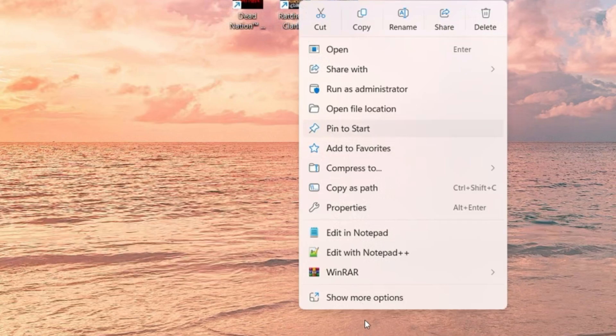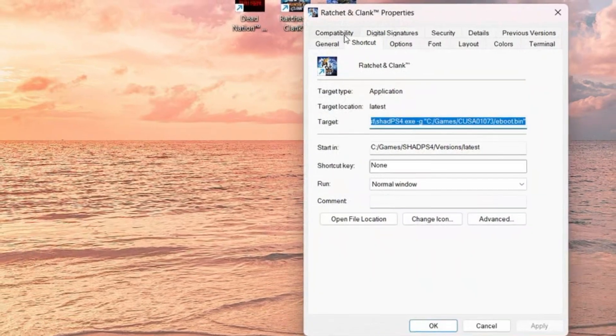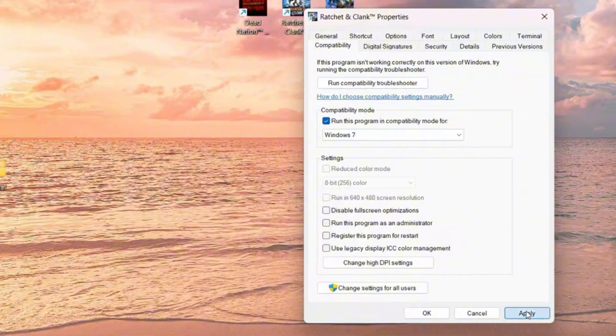You will also see how to improve the character models if you are having issues on your graphics card. Just go to the compatibility mode of the shortcut of the game, select Windows 7, apply the changes, and you'll be good to go.